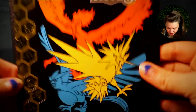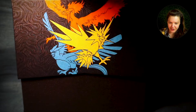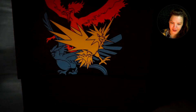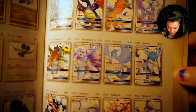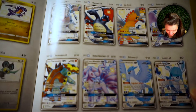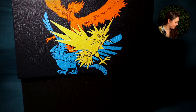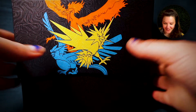So before we get into the box itself, here's the booklet of what we have. Look at all of these - they're all secret rares and all the shiny Pokemon. That Guzma is freaking awesome. So many cool cards, but I'm pretty sure the one to pull is this Charizard up there. That's who we want to pull, so fingers crossed.